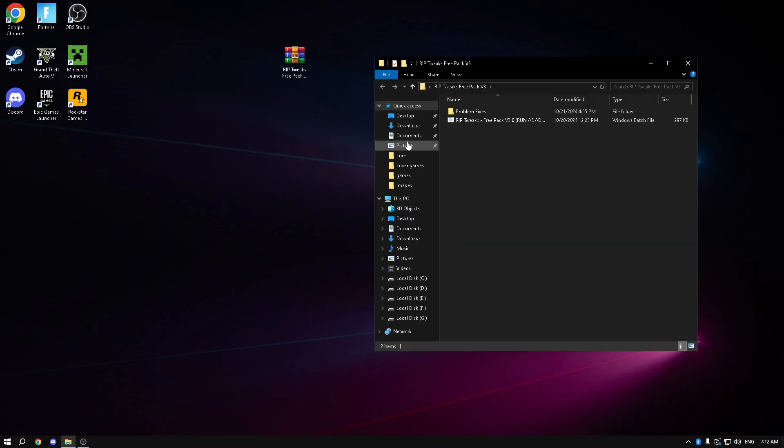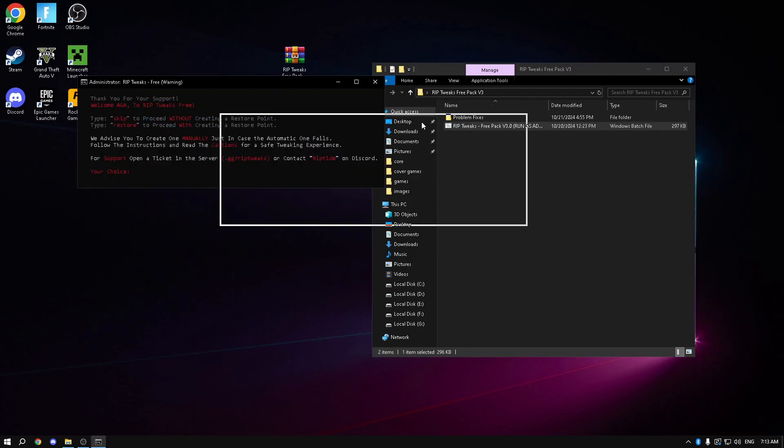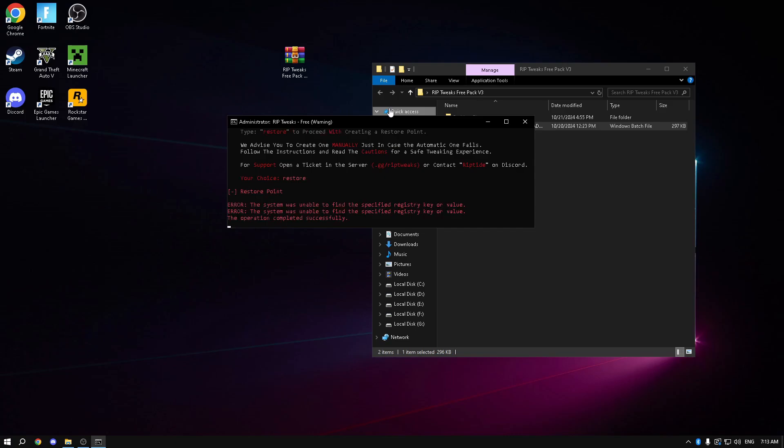Once that happens, just open the pack and open the folder. You're going to see two packs — run it as admin as it says, so right click and run as administrator. The first thing you need to do is type either skip or restore. I always recommend typing restore because creating a restore point is much safer in case you want to revert tweaks or something goes wrong — you'll always have a backup. So I'm going to do restore, click enter, and wait for the restore point to create.